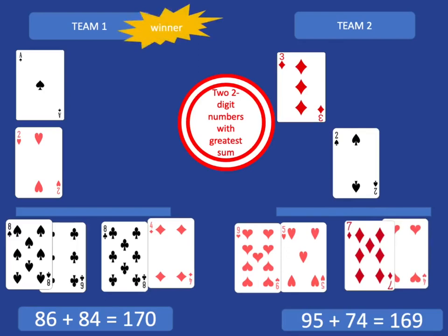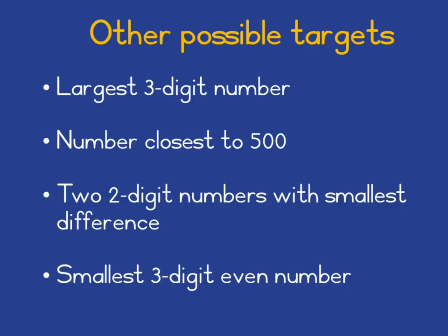If you had more teams in your club there's no problem — you'd just go around with everybody showing their two two-digit numbers, and the winning team will be the team with the greatest sum. You can play this game with many other different possible targets. Here are a few, but you might well come up with many others yourself.